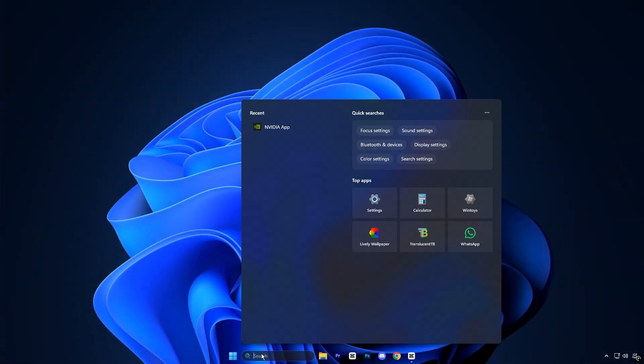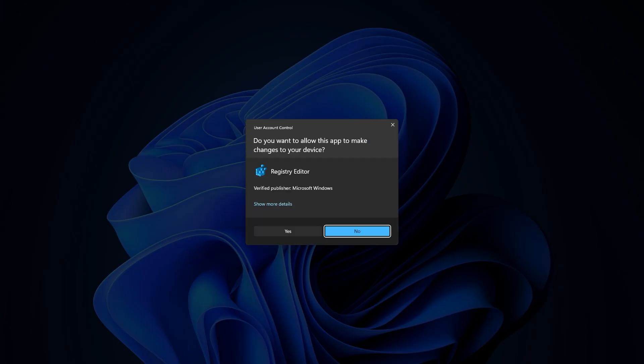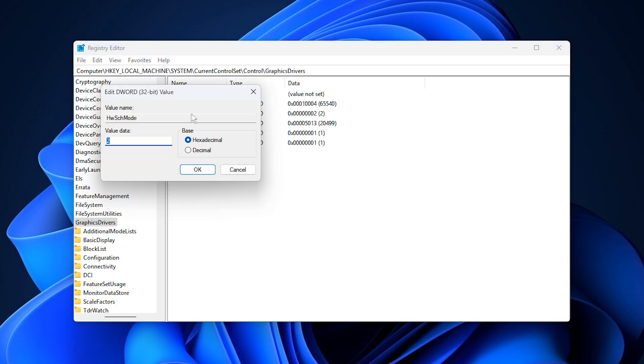Start by opening the Windows search bar, typing Registry Editor, then right-click it and select Run as Administrator. Once the Registry Editor is open, copy the exact path provided in the description, paste it into the address bar at the top, and press Enter. On the right-hand side, right-click on an empty space, choose New, then DWORD (32-bit) value, and name it HWSMode. Double-click this new entry, set the value data to 2, and click OK.